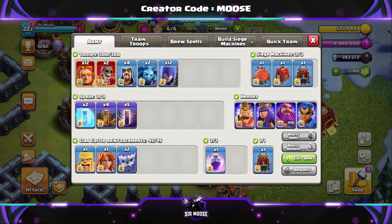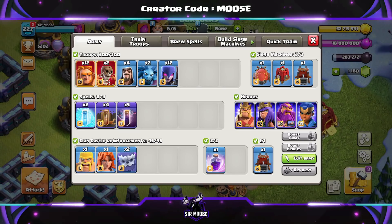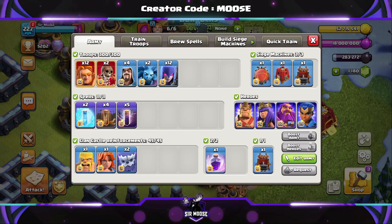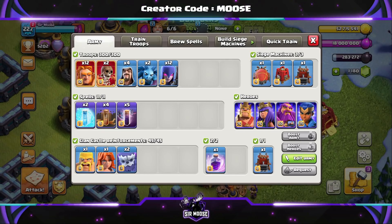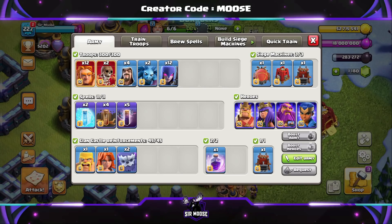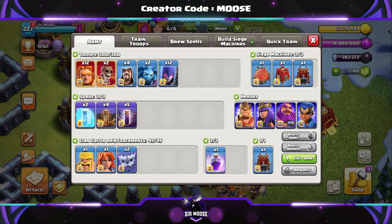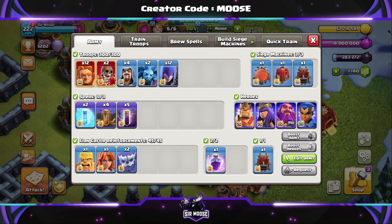First of all, let's meet the troops. Your army is going to consist of 12 Super Giants, two Super Wall Breakers, four Wizards, two Minions — one of those Minions is Mike the Minion, and if he's on the battlefield you're in with a great chance of getting three stars — and it could be 12 Witches to finish the army off. Don't worry about the Super Wall Breakers, you don't need them; I just use them to open up the walls. You can have some more Wizards or something like that instead.